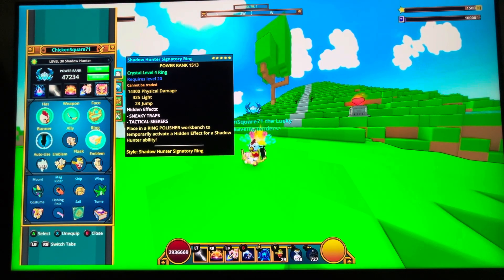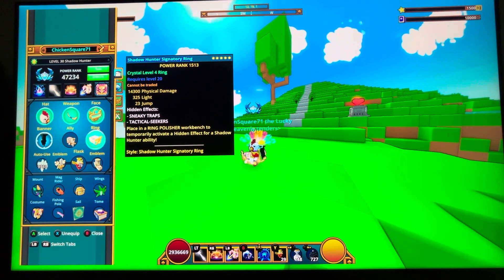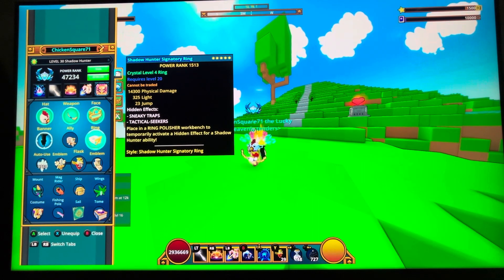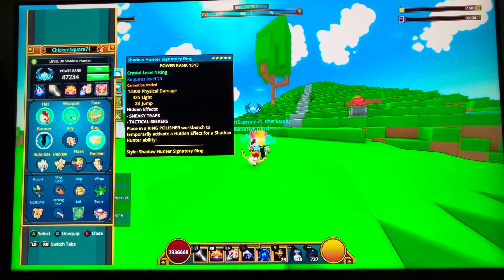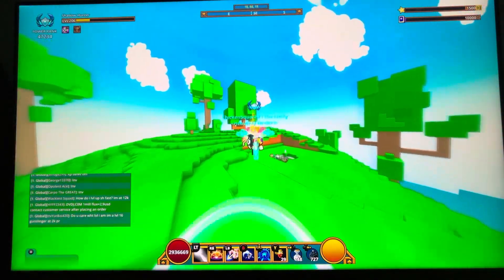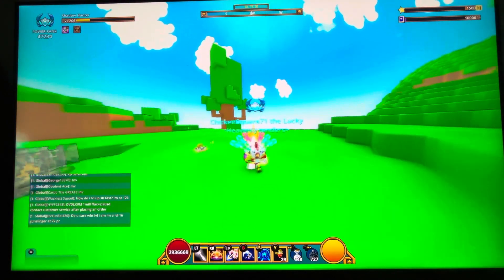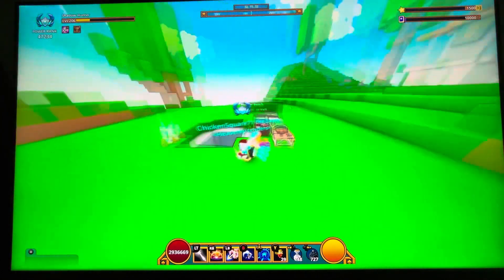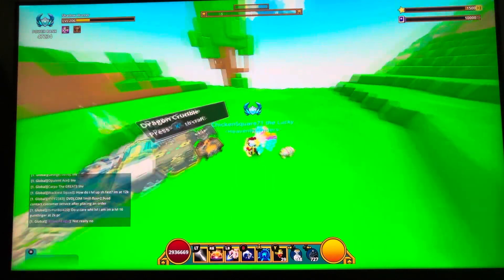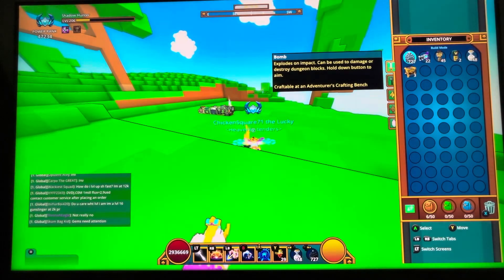I could get magic find on my ring but it's a really big gamble and I may not get the same hidden effects. For example, the best one is Tactical Secrets for the Shadow Hunter — you throw your bomb, get the little insignia on top of the enemy, then use your Tactical Seekers. But you have to get that ability at the ring polisher craft bench.